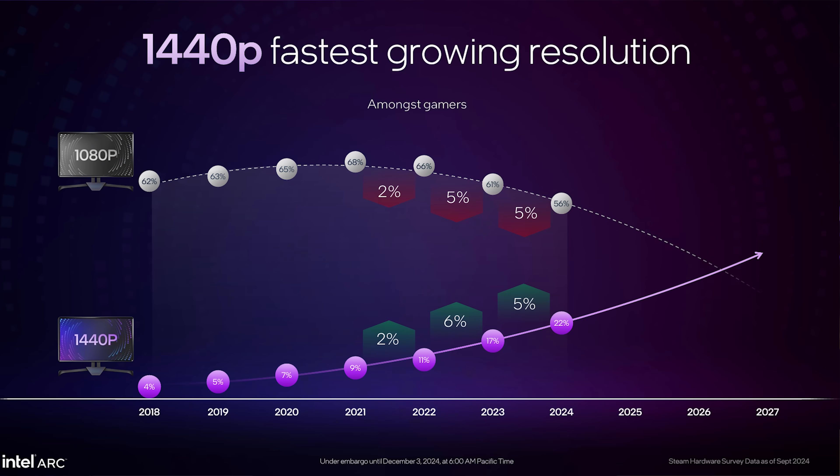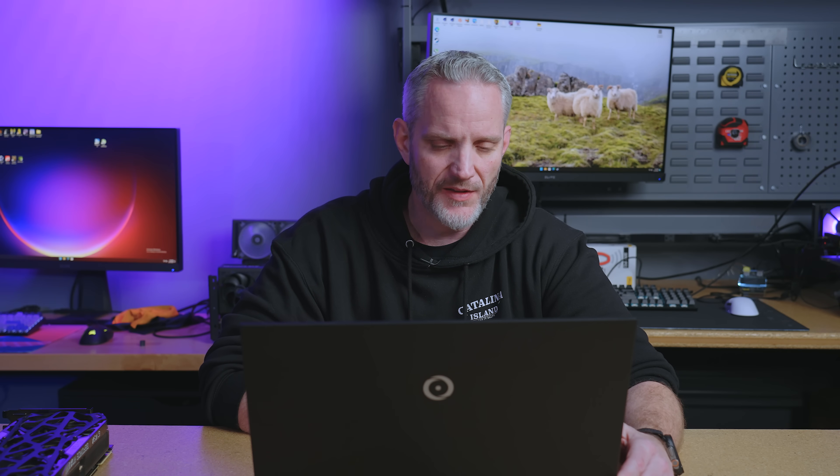In the press deck, they show some interesting stuff. As we say every time we talk about numbers presented by a brand, take them with a grain of salt — they're usually very favorable conditions to make their claims look really good. One thing I think is interesting is they show a slide saying 1440p is the fastest growing resolution. They are targeting 1440p with these cards, calling it the XE2 and BMG G21 architecture. Intel and their naming — nothing like confusing everyone.